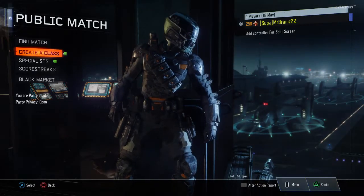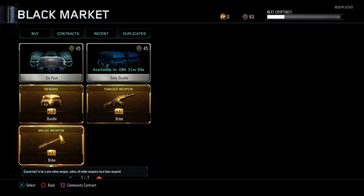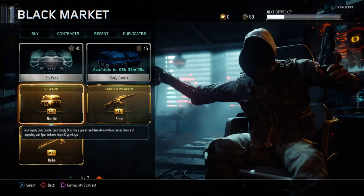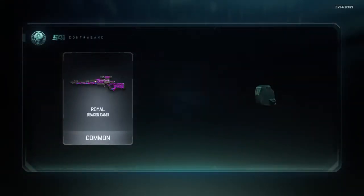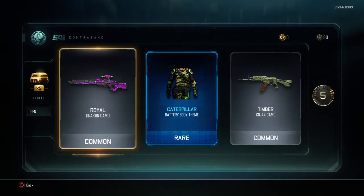Hello everyone! We are here on Black Ops 3 — we have just unlocked the weapon bribe, the melee weapon bribe, and the 10 supply drops. So let's start opening them and let's see what we can get in the supply drops.